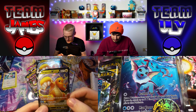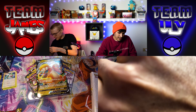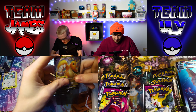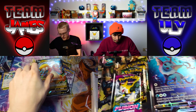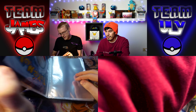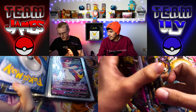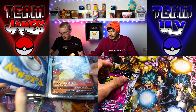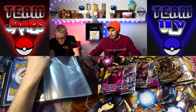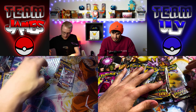Look at that — there's the Vaporeon V alt art and Vaporeon V MAX! I purposely went through trying to find the one with the best centering. I think I did alright, folks. There are those beautiful promos, and then the coin. Now look at this big Vaporeon card going into the binder — you should probably get a large card binder. All these beautiful jumbo cards — Lance's Charizard V, very beautiful.